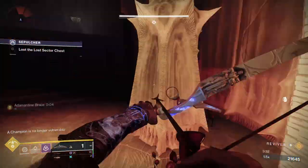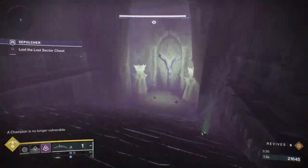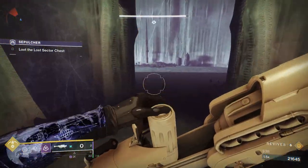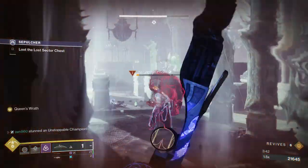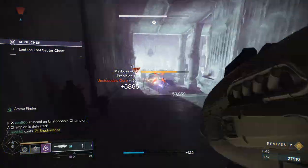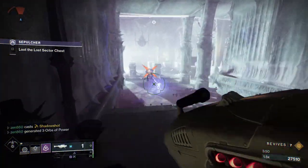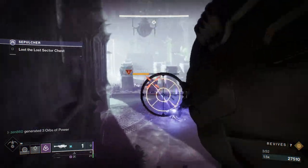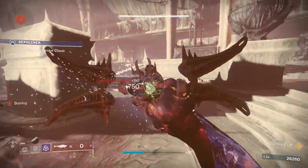This Unstoppable is actually so low. Keep in mind, that grenade can one-shot you — you can't just eat it like maybe in the Crucible you would. If a Guardian is across the map and throws that nade, you might take it. But this guy, you're absolutely not going to want to eat that damage. Pop my Tether there just because this guy is super annoying — that just gets him so low, takes him out of his super, and we took care of that really easily.